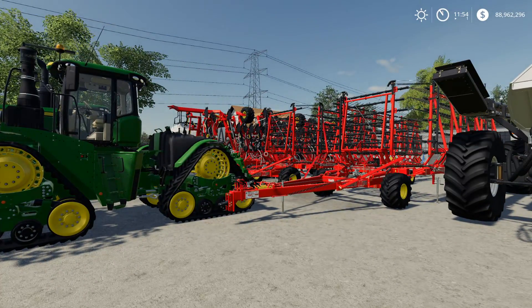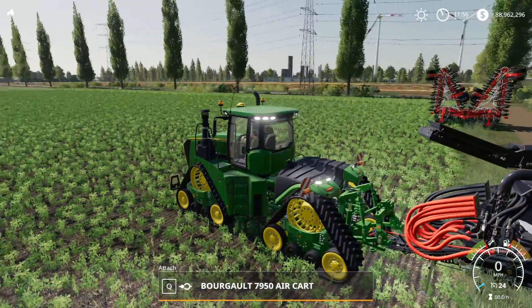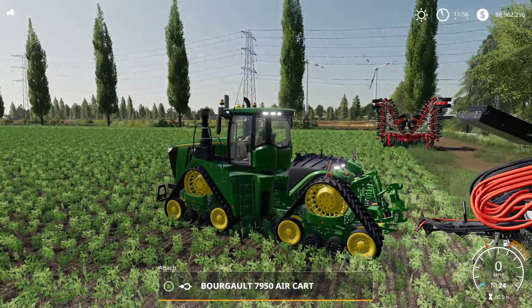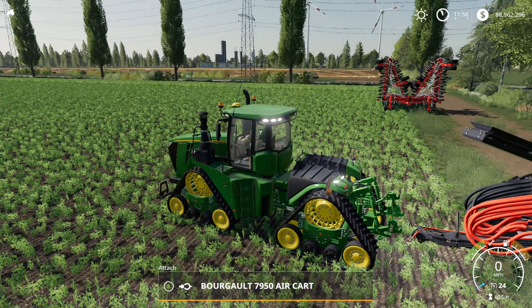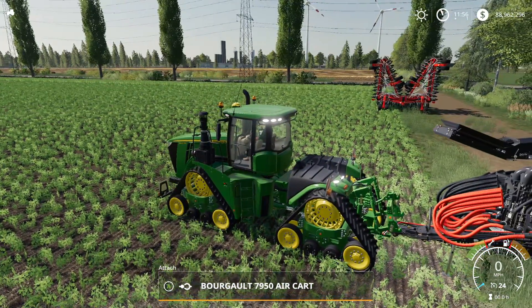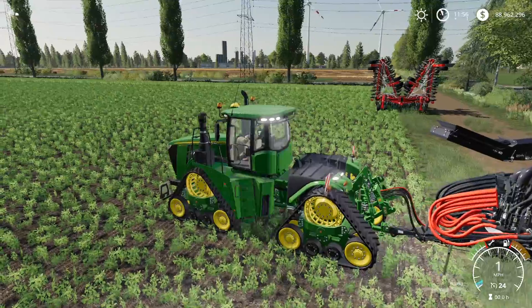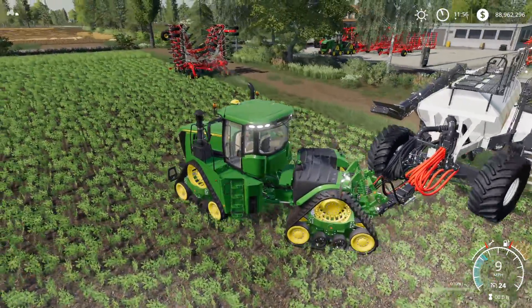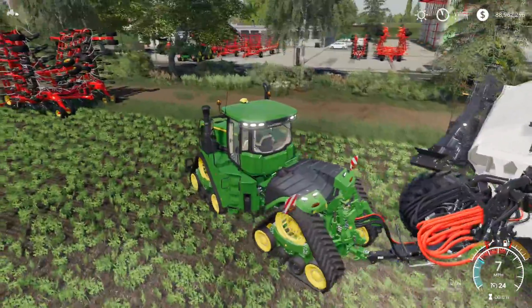Let's get these out to the field and unfold them. One thing I've noticed that I like about FS19 is that they've made it so you hook up the hoses. You can see the hoses on the hitch, and when I back up to those — the hoses connect right up to the air cart.